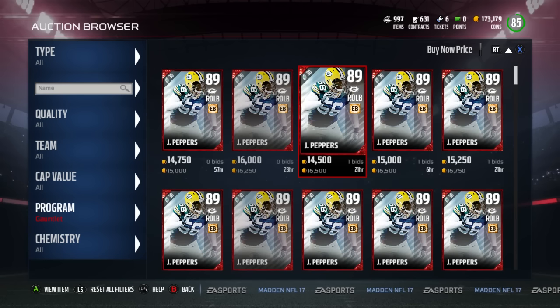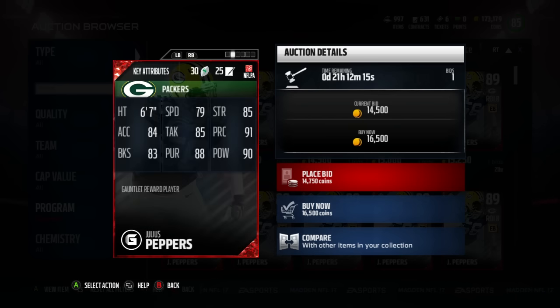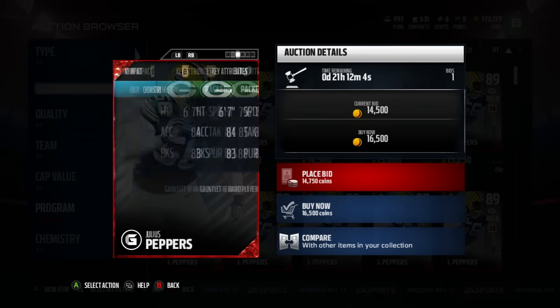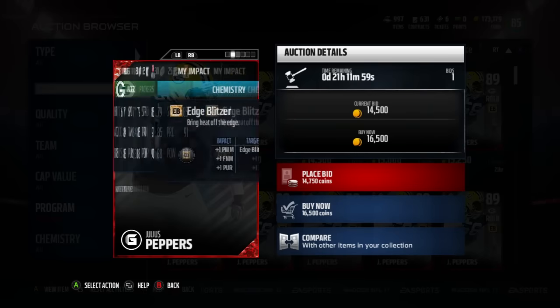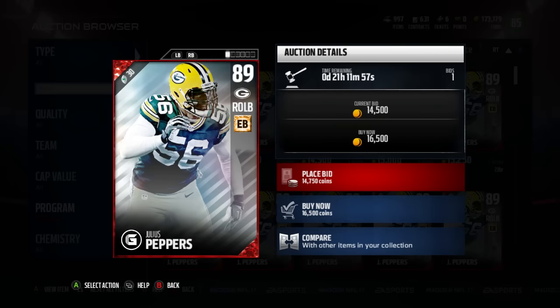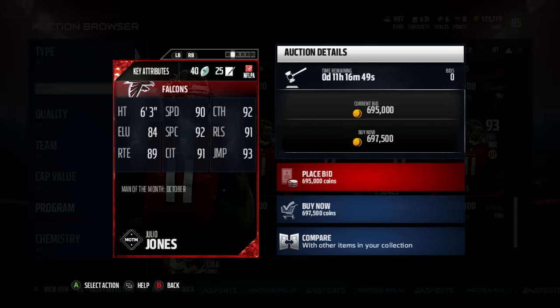Julius Peppers is going for around 15k, so I'm just going to save up and wait till later today — buy Julius Peppers when his price drops a little bit, save these collectibles for next month's gauntlet player. Julius Peppers has 79 speed, 85 strength, 84 acceleration, 85 tackling, 91 play recognition, 83 block shedding, 90 pursuit, and 90 hit power. His catching is 75 — holy crap, I'm using this Julius Peppers.